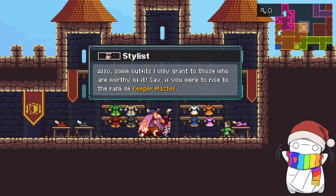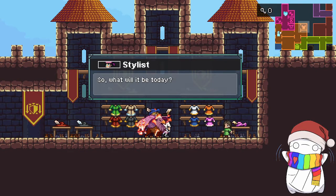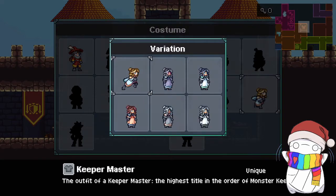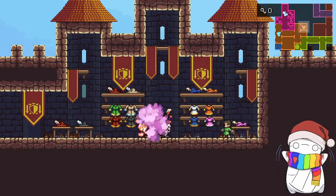Players can change their costumes by talking to this NPC in the Keeper Sanctuary. If you've already beaten Monster Sanctuary and accomplished Master Rank, you'll have the Master Rank costume unlocked right away. There is another one that you can unlock right away as well, but we'll save that one for later.